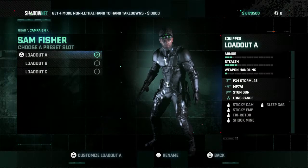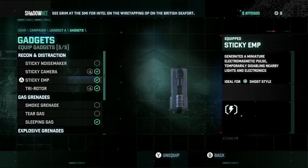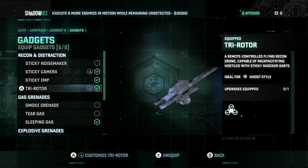This is the loadout screen, in which you can customize gadgets and gear to suit your playstyle. In this case, we're gonna pick some stuff that's got exclusive Wii U gamepad integration, and just some other fun stuff too.